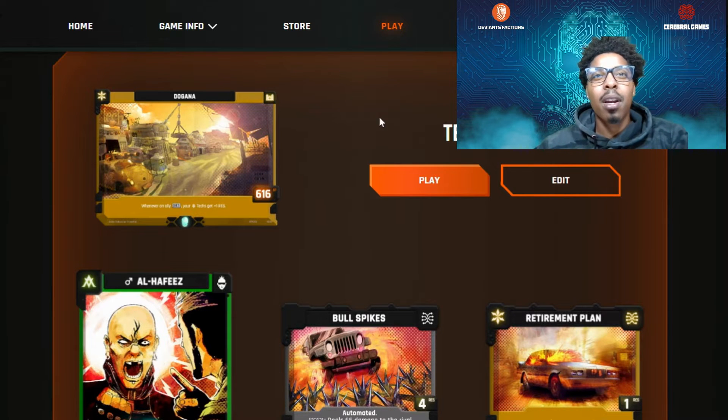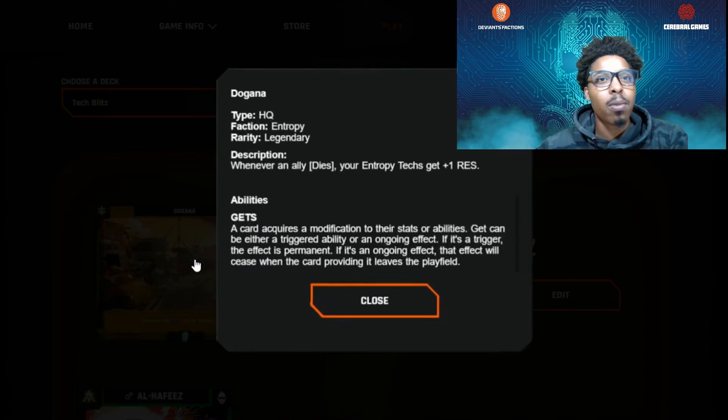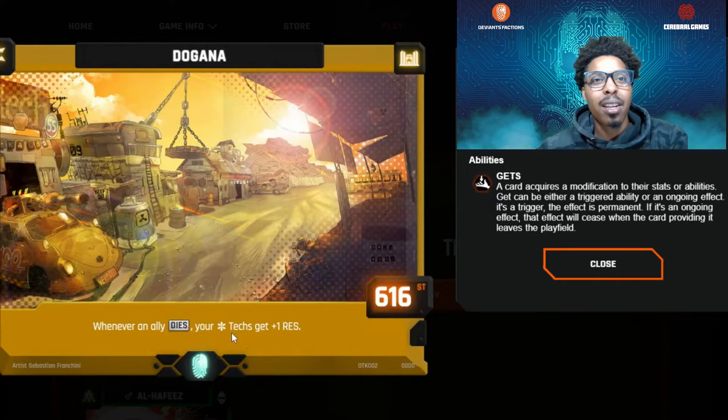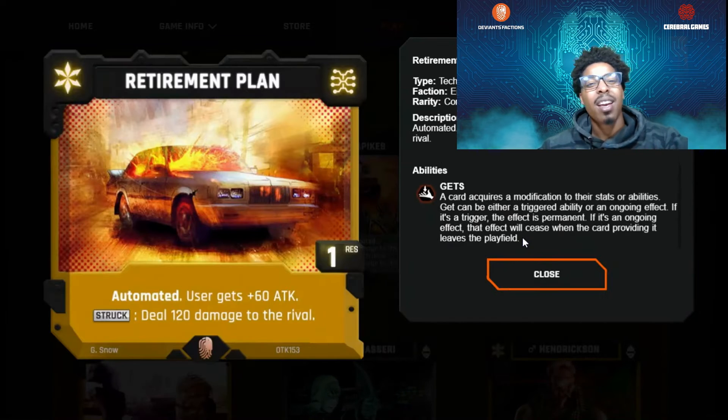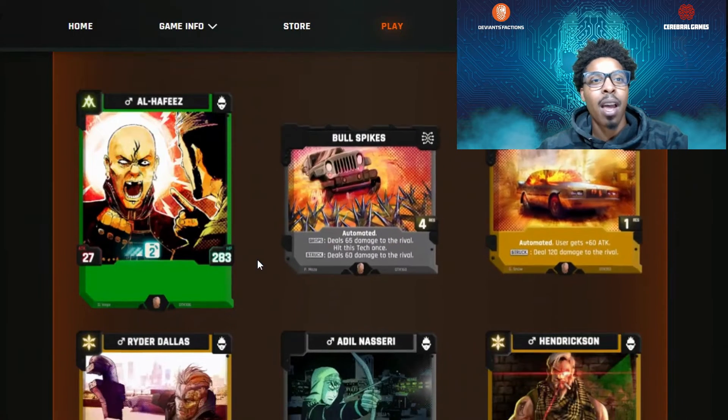Today we're getting started with the Tech Blitz pre-constructed deck — it's a really nice one. Whenever an ally dies, any entropy tech is going to get plus one resistance. It's got technology cards like Retirement Plan: the user automatically gets plus 60 attack, and whenever it's struck it deals 120 damage to the rival. We'll use it as a later technology card — if the opponent is leading us, we can protect our HQ from taking damage.